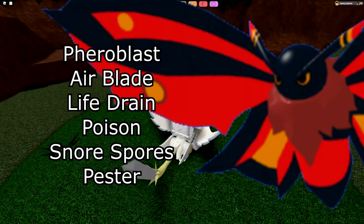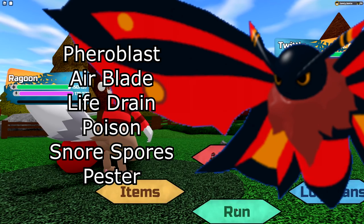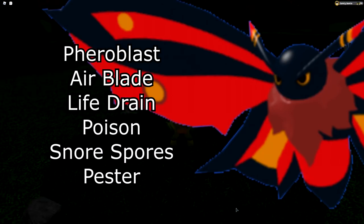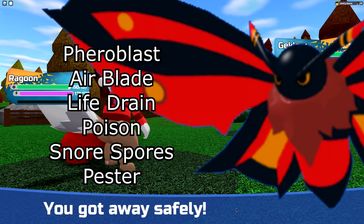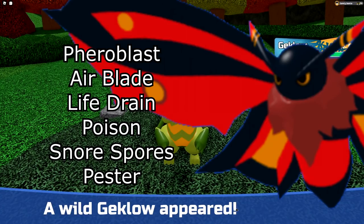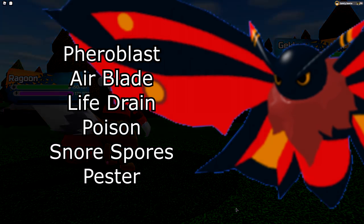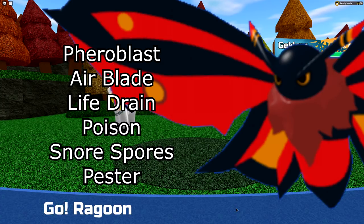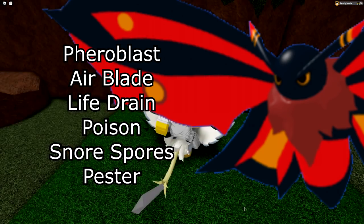Next up is Cinemoth. You have Pharaoh Blast as your strongest Bug-type STAB, Air Blade as your strongest range Air move, and Life Drain for coverage — I run it on mine and definitely recommend it unless you can hit Water types hard. For the last move you have options: Poison to spread status, Snoss Balls to put things to sleep, or Pester which decreases the opponent's range attack. All are pretty good — most people will probably find Snoss Balls to be the best fourth option.